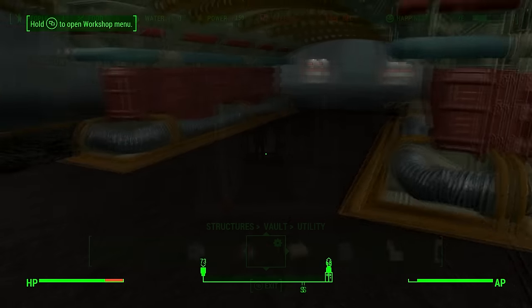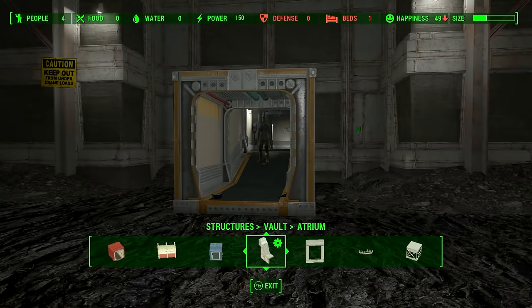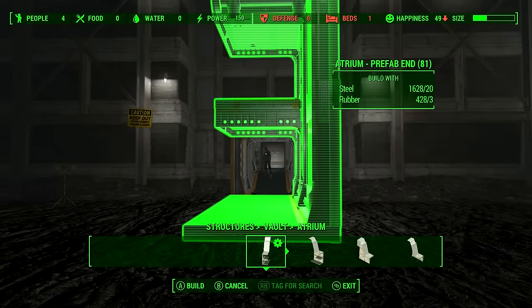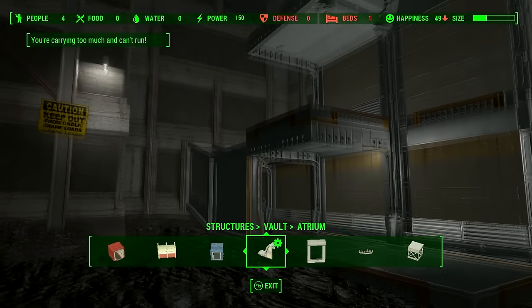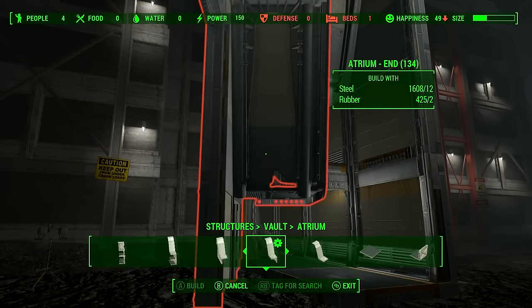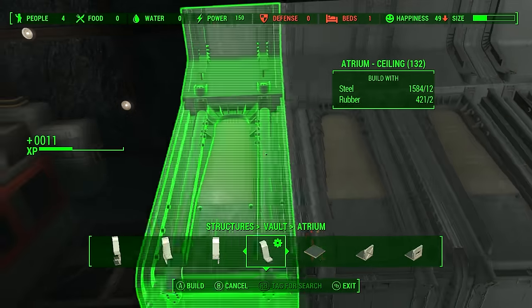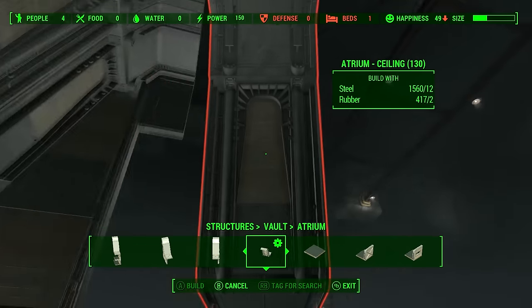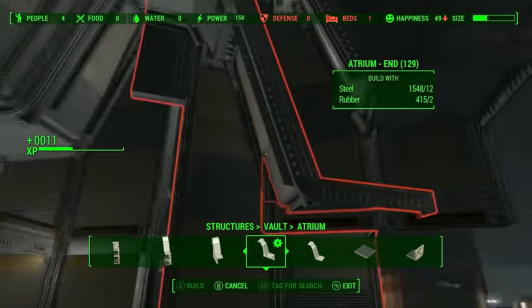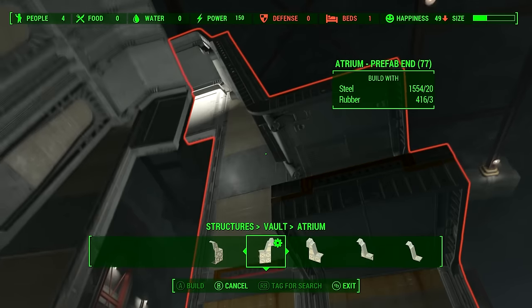Now let's talk about the atrium, because that is another kettle of fish. Get the atrium parts and go to the prefab end to connect it onto that section. Don't worry about gaps, we'll sort that out later. These things are very tall and a little awkward to figure out. Get a ceiling module — this is how you extend it lengthways — just connect it on and it will snap right to it. Then get another atrium end and connect it on this bit here. As you can see it's starting to take form.